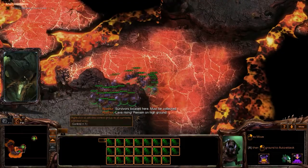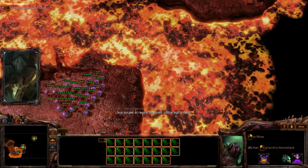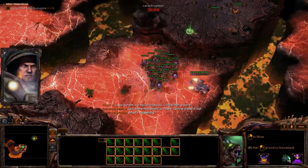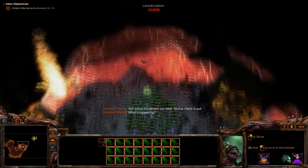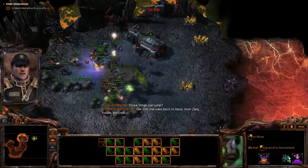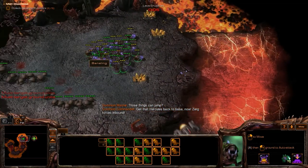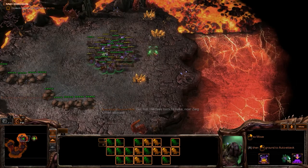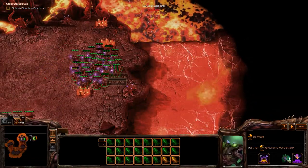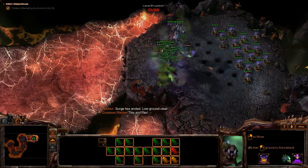Remain on high ground! Almost died. Nova surges at regular intervals — utilize high ground. Got some movement out here. I don't find these guys that... I mean, they must be useful, but not in the situation where we're able to use them. They are crazy. They are crazy indeed. But I think I'll go with the other guys — or should I go with this guy? Yeah, I think I'll go with these guys. Surge has ended. Low ground clear. This ain't fair!